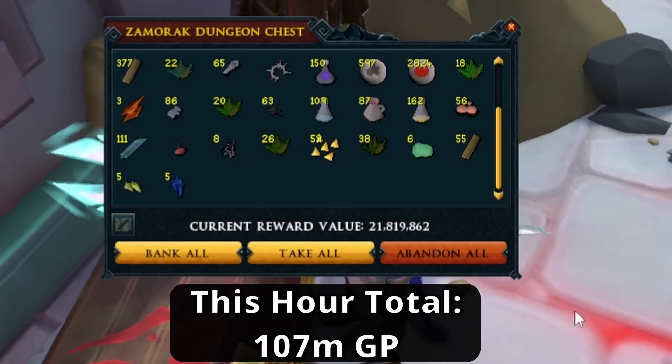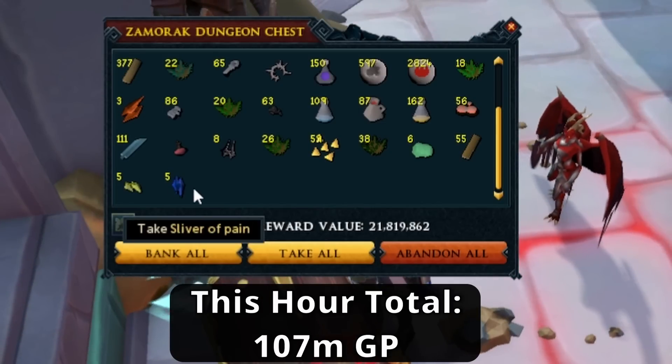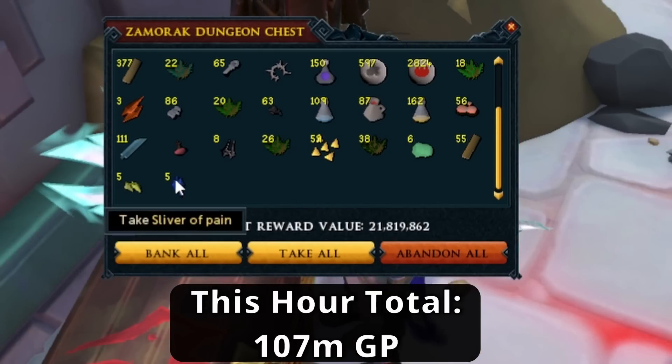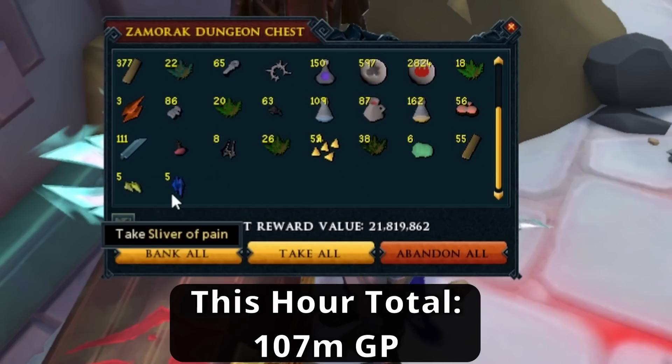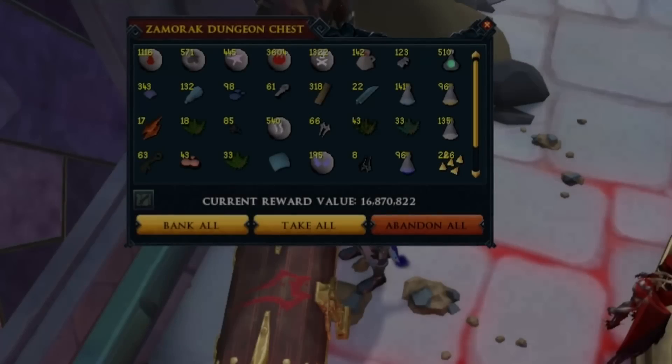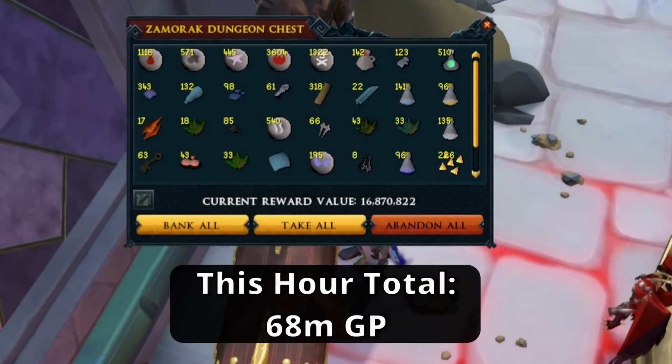Since these shards drop in chunks of five, if you get a stack of five Slivers of Pain, that is going to be 50 million GP. If you add the fact that you will usually get more than one set dropped per run, you can end up making an absolute fortune — up to around about 100 million GP per hour is what I've been finding. You could go unlucky and get three lots of the Strength ones, but on the bright side you could have got 17 Shards of Pain instead, meaning 170 million GP.